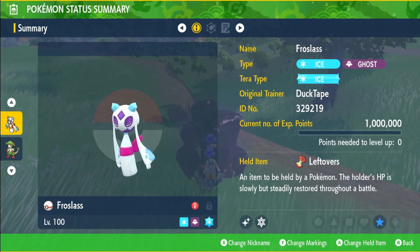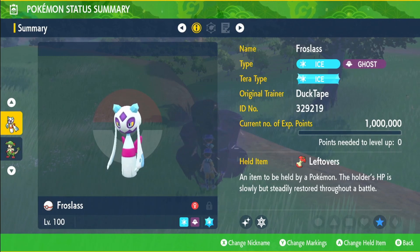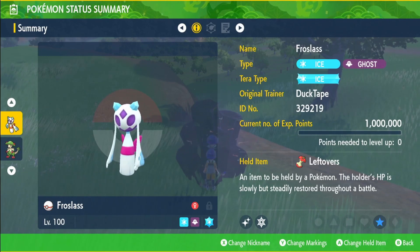Hey guys, welcome back to another video. Today we have a Froslass build — we're going to be running it as a support, a very strong supporter, and it's going to increase the defenses of your team by loads.